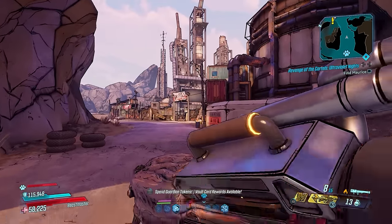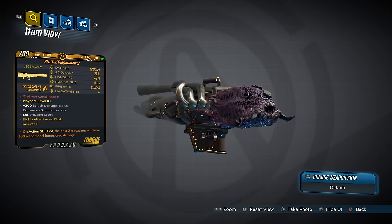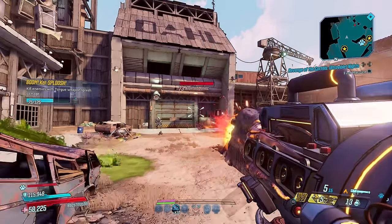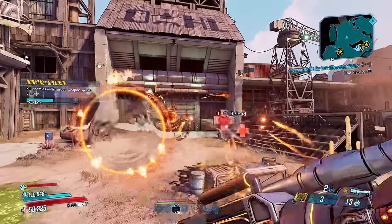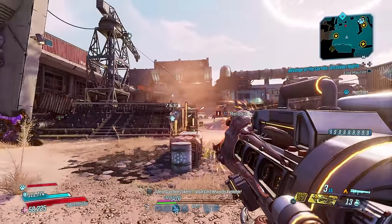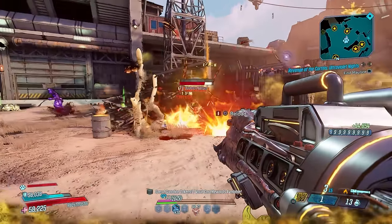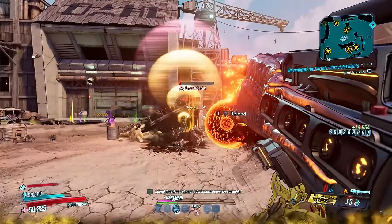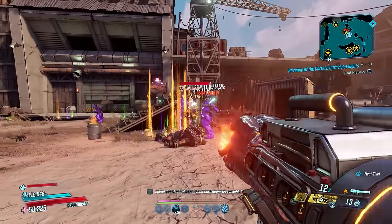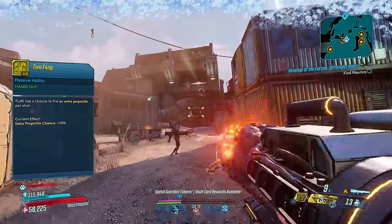Moving on to launchers, and I only have one: the Plaguebearer, which has an increased chance to drop from the Warden you fight in the Anvil. After fully charging it, it'll fire a slow-moving orb circled by smaller projectiles which will break off during flight and hunt down nearby enemies. With FL4K's ability to make those secondary projectiles hit crits, and Two Fang for a second orb, this thing will dominate battlefields all on its own.